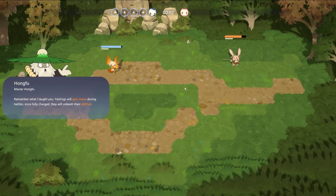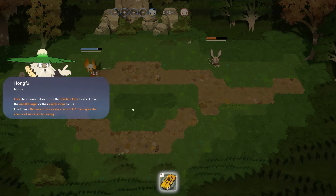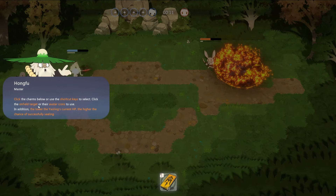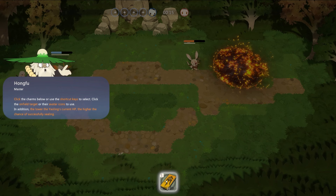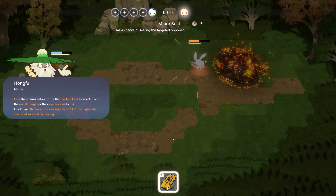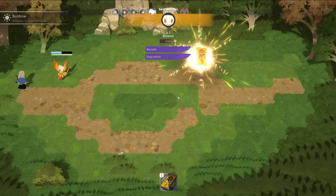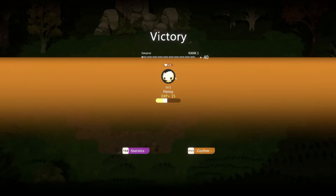Now we auto-battle! Yowlings will gain mana during battles and once fully charged — click the charms below as shortcut keys, click the on-field target or avatar icons to use. The lower HP, the higher the chance of sealing. So we're learning about the capture system. We have our Yowling charms — our Pokeballs, as it were. Let's seal it. We got it — we're incredible, we've already become a master!